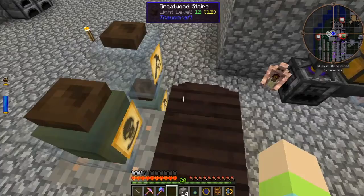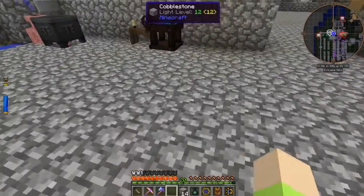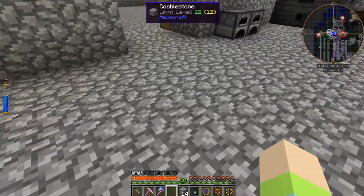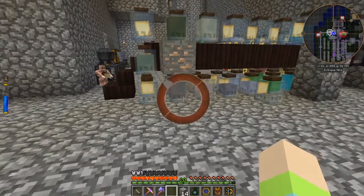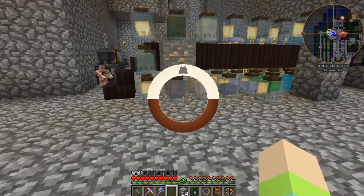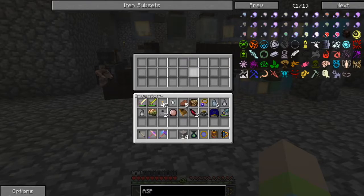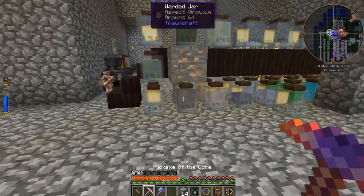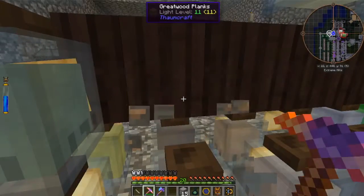I found out in between episodes that the robe of voluminous pockets we made — I figured out how to use it. If I hit R, it comes up with the cloak and I have more pockets there. So that's pretty cool. I never knew that — I accidentally hit it one time and I was like, hey, that's cool!